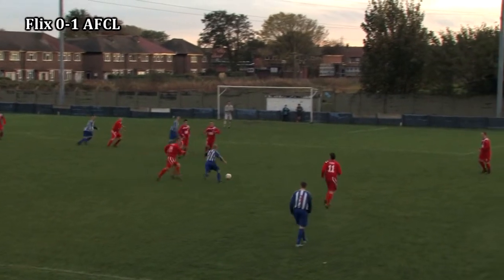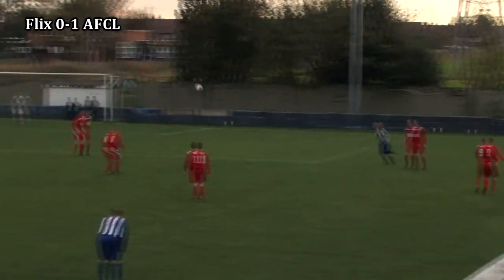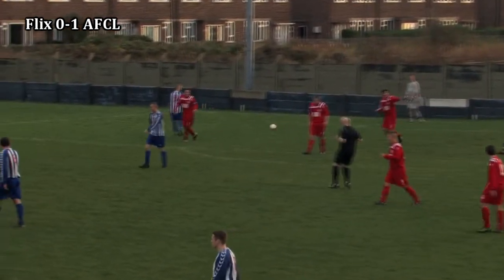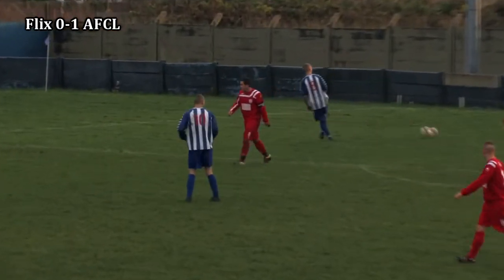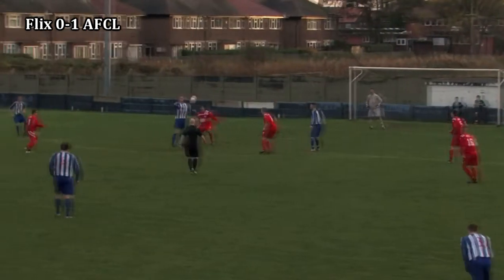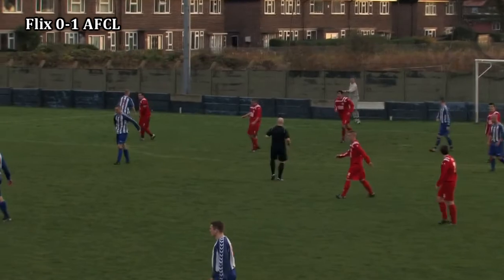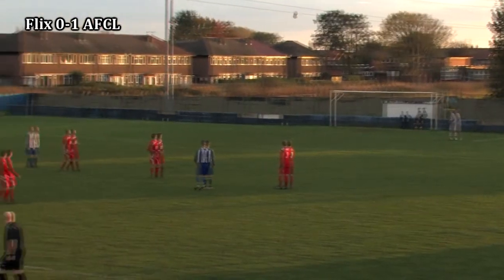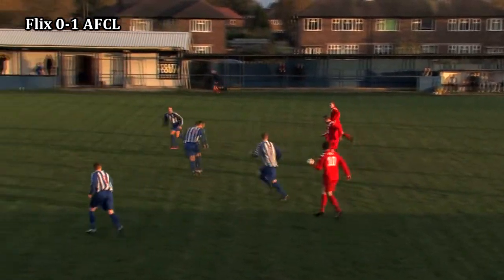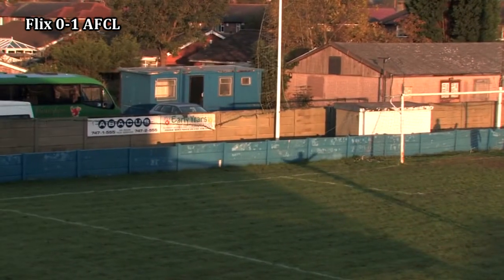McDonald knocks it inside to find Hevingham. He's got a little bit of space but that's quickly closed down by Stephen Jones. He lays it off to Matthews, whose cross towards the AFC Liverpool box is brought under control by Williamson — who goes for it on the volley and isn't too far wide. Barlow with the goal kick, flicked on by Furlong to Nethercote who knocks it back inside to Furlong, who lays it off to Stephen Jones — his shot isn't too far over the bar.